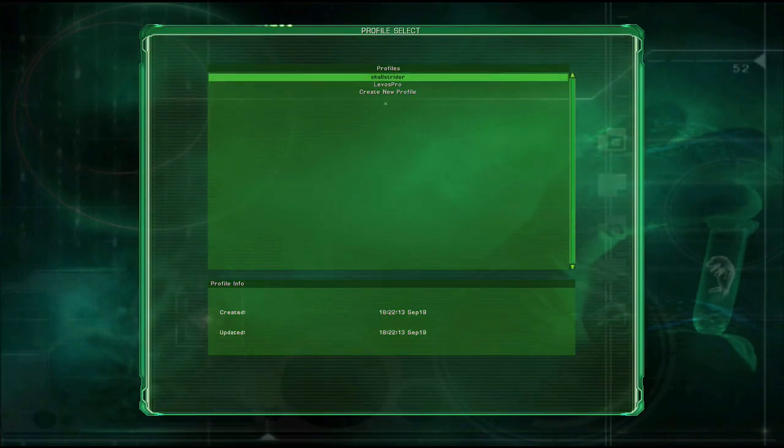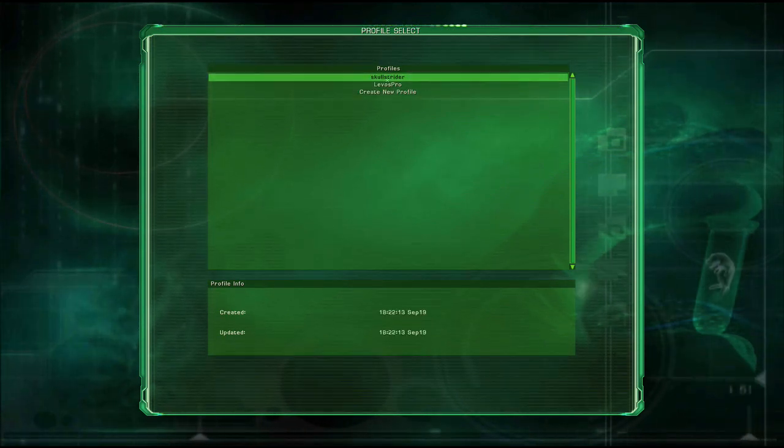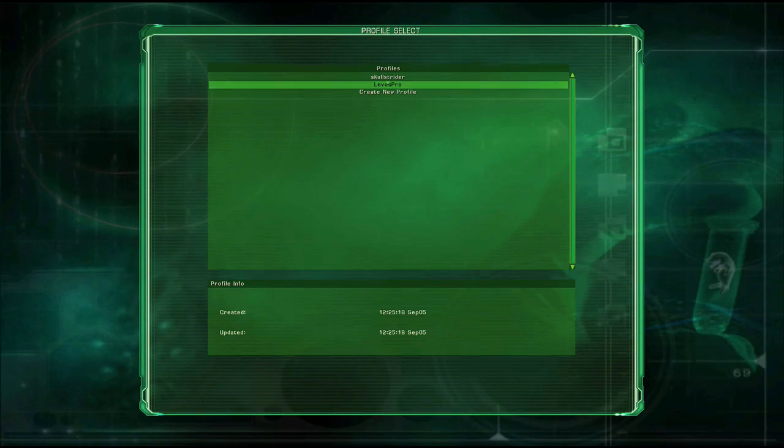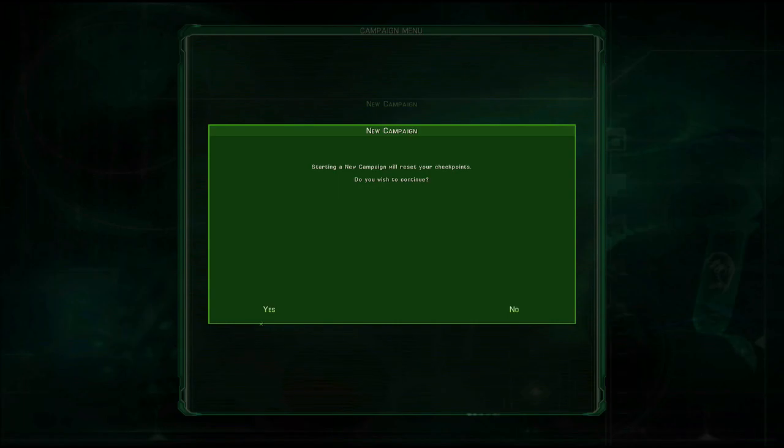Go into whatever profile you want. Please create a new profile — the existing profile belongs to my friend from class who is actually on my team. Go into your new profile and you can play. You can also play online — you don't need Steam, you don't need anything.